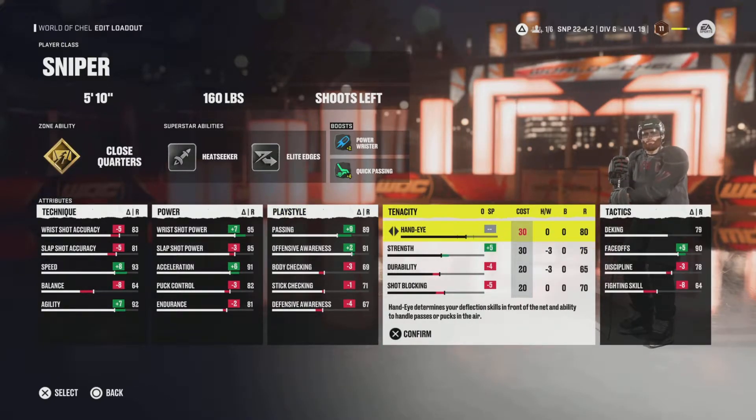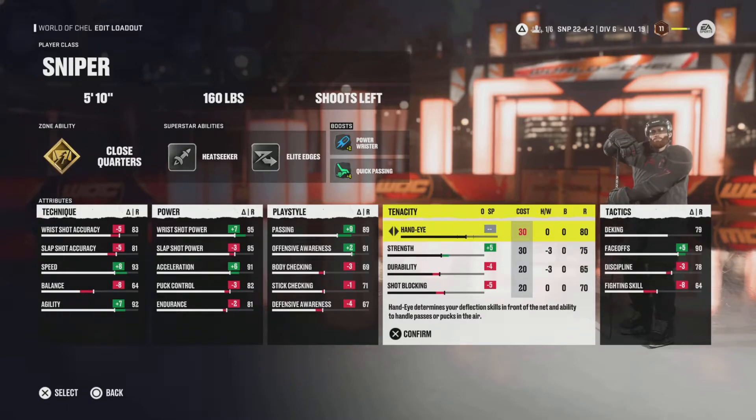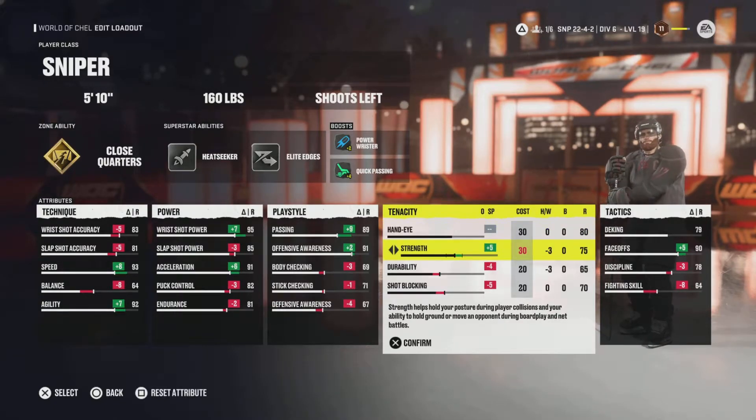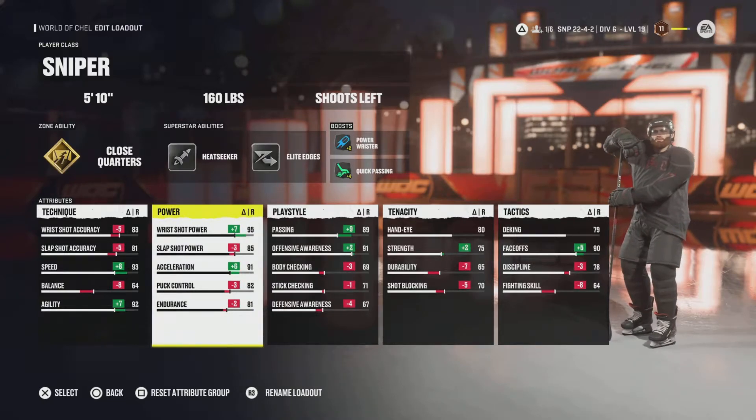Strength — you see we got plus 5 strength. Normally I run like 78, but you can't get it any higher because you're tiny, right? You're 160 pounds, you've got nothing. So this is maxed out. Your hand dies 80 — that's standard for sniper. You get bad passes, you're going to fumble them. You get passes that are juiced too hard, you're going to fumble them. But what 75 strength lets you do is put on Power Wrister, and with Power Wrister that lets us get 95 wrist shot power.